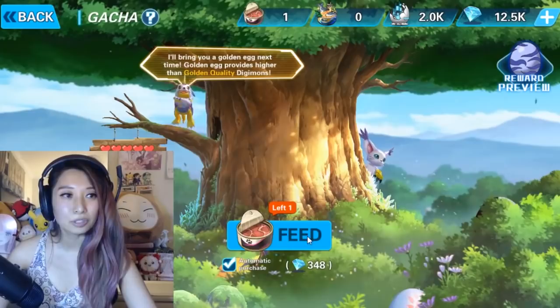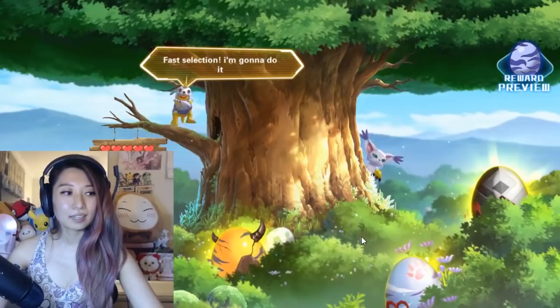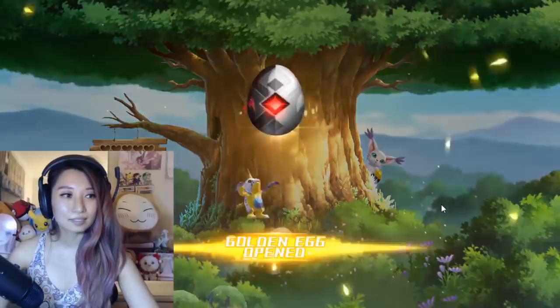Okay, so this is how you pull. You just tap this feed button right here and right now I have a free pull because I have this little tuna can. So it's gonna be a golden egg and let's do this one.